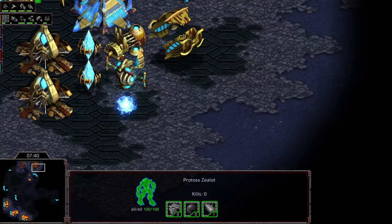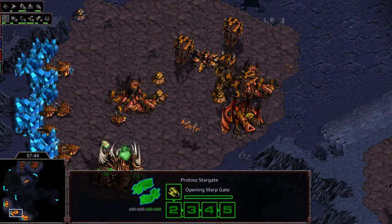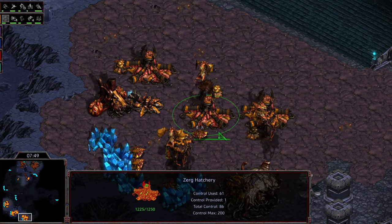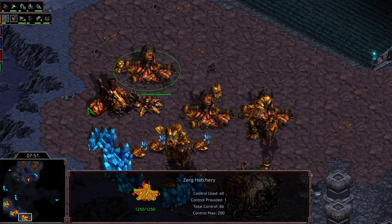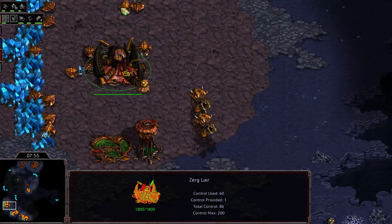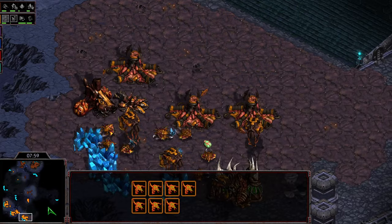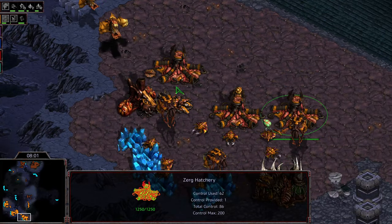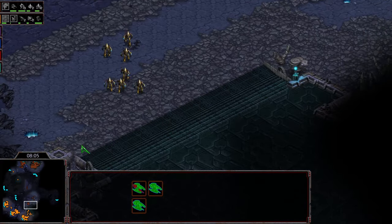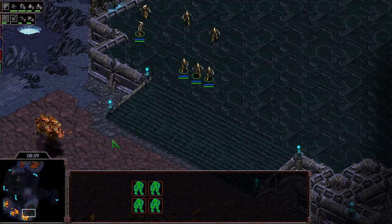He wants to do kind of that double corsair plus zealot pressure attack to clear out some overlords and maybe get some damage. Hawk at the six o'clock has kind of ramped back and gone for what looks like six hatcheries overall, stuck in a more defensive position. He's getting carapace and spines for a hydra-muta position. Basically that puts the Zerg player in a place where they can be flexible but have to absorb attacks.